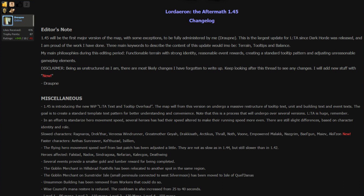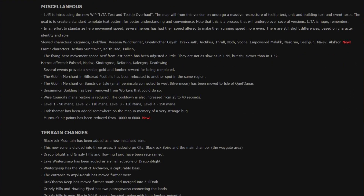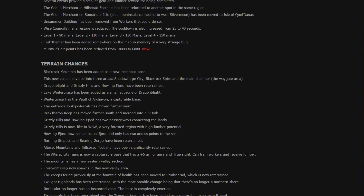There are a couple of things with miscellaneous — shops being moved to other areas, creeps being changed position, flying speed on normal heroes and also flying heroes are being adjusted. But we are going to first start off with the terrain changes.